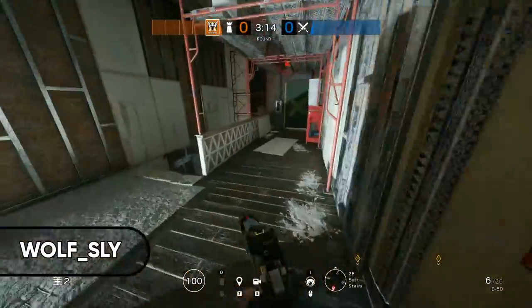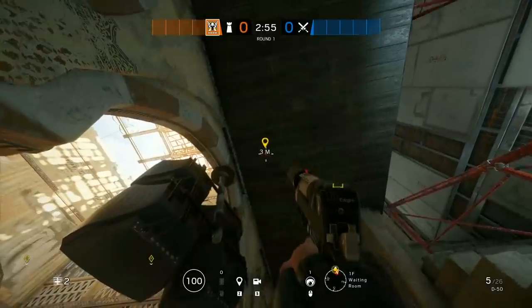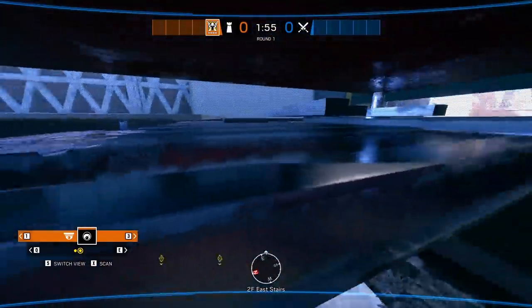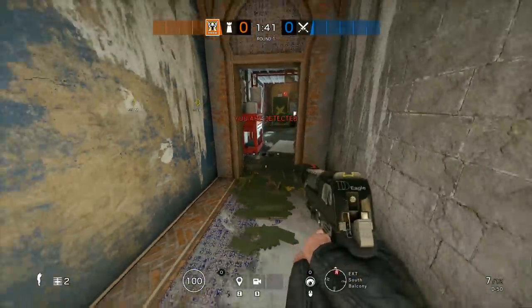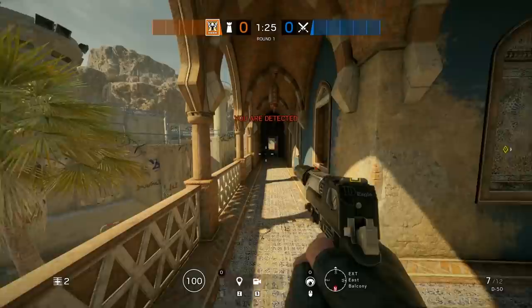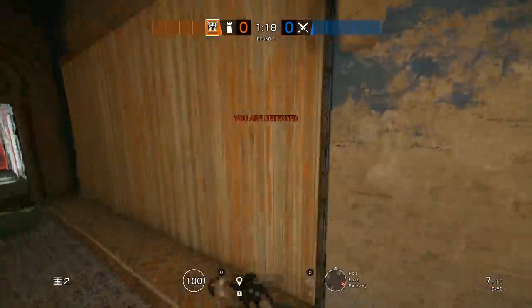Moving to the top of east stairs, we're placing another Valk cam with a similar outcome. Once you get to the top of the east stairs you'll find a red tool shelf near one of the doors. Just ping the center of the red tool shelf, drop below, and destroy a small section of the ceiling above right on your ping. Then throw your camera on the left side of the floor beam and you'll have an insane camera with a view extending from one end of the balcony all the way to the other, plus complete coverage of the top of these stairs.